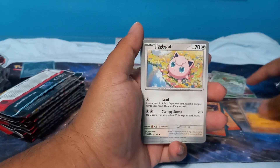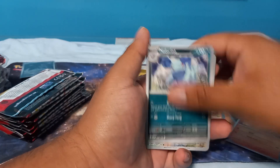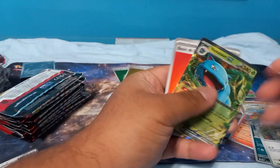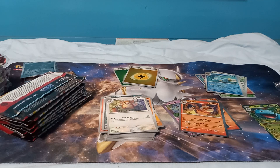We got Geodude, Jigglypuff, Staryu, Charmander, Beedrill, Misty's Arena, Eradicate, Farfetch'd, Scyther, Venusaur EX — not the full art Venusaur, but that's our first hit. We're halfway through the packs.